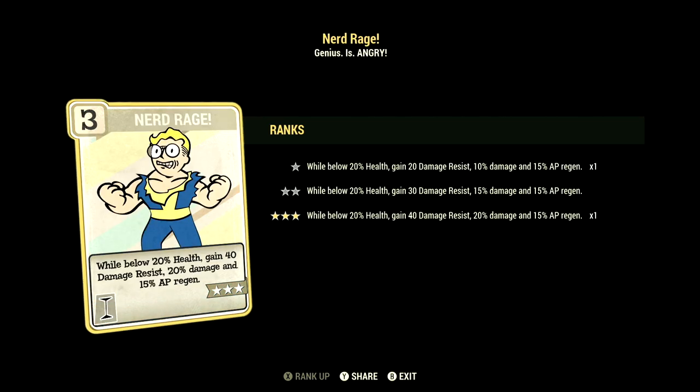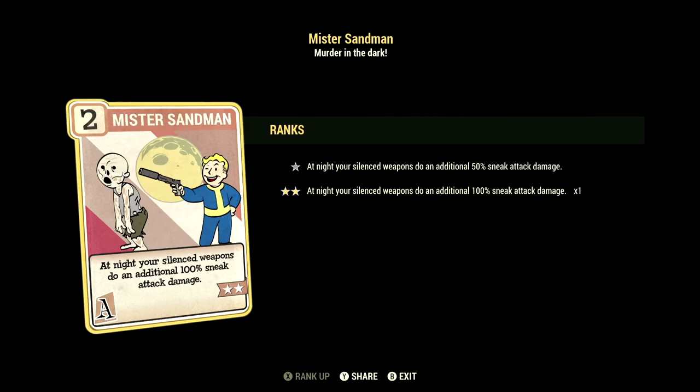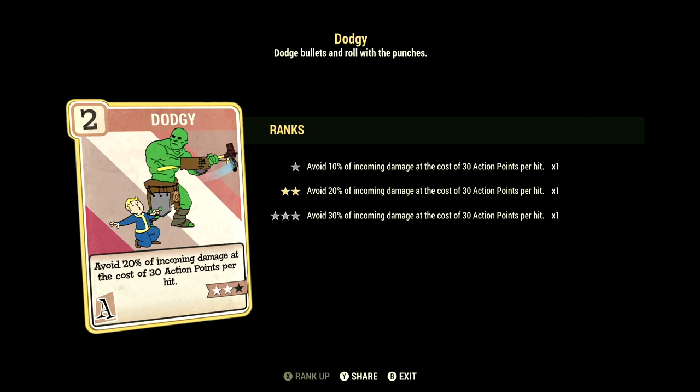Over in Intelligence we have 8, and this will have Nerd Rage maxed out — while below 20% health gain 40 damage resist, 20% to damage, and 15% to AP regen. We of course have Demolition Expert maxed out — your explosives do plus 60% to damage. Over in Agility we have 15, and this will have Action Boy maxed out — action points regenerate 45% faster. We have Mr. Sandman maxed out — at night your silenced weapons do an additional 100% sneak attack damage. We have Gun Fu maxed out — automatically swaps targets on kill with 10, 20, then 30% damage to your next three targets. We have Adrenaline maxed out — gain plus 10, to a max 60% to damage for 30 seconds per kill, duration refreshes with kills. We have Dodgy at two stars — avoid 20% of incoming damage at the cost of 30 action points per hit.